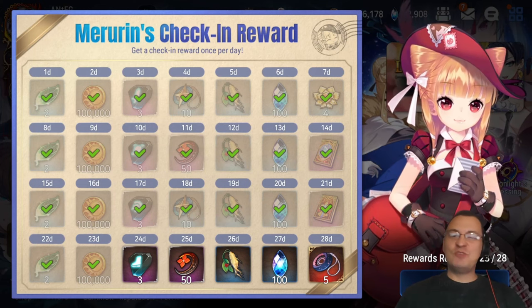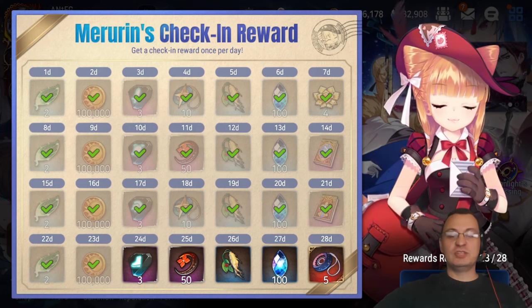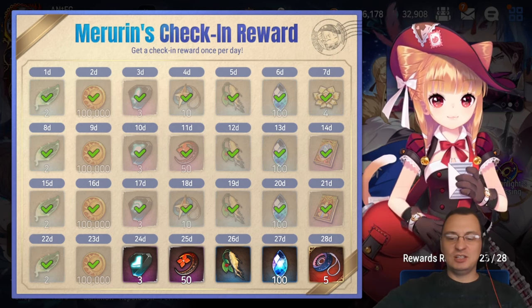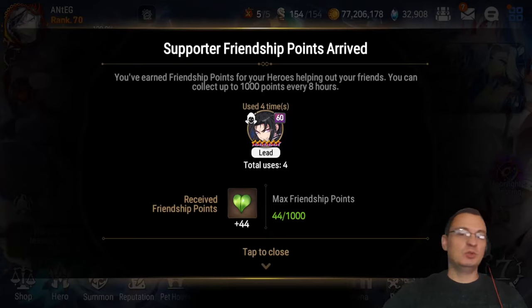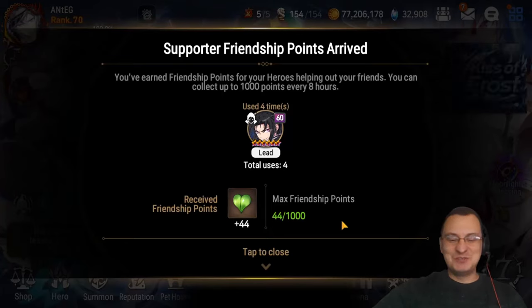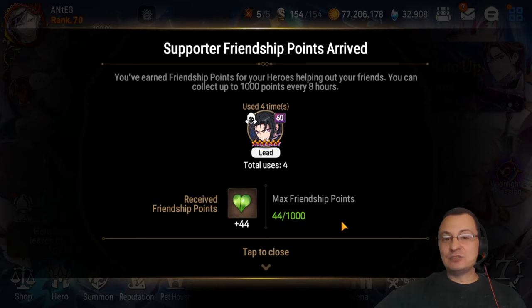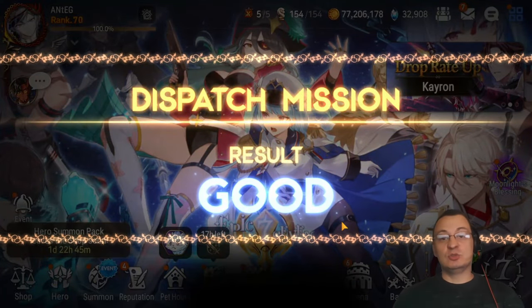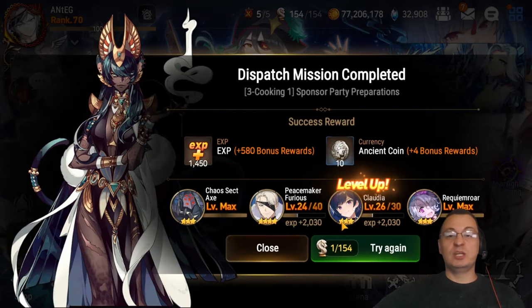Logging into the game for the very first time, you're going to get your daily reward — sometimes very amazing, very lucky — but it's going to help you build that currency. Having active friends is very important so that you get those friendship points. You can use those to summon, or use them to get artifacts that you can build up and get some XP, because we never have enough artifact stuff.